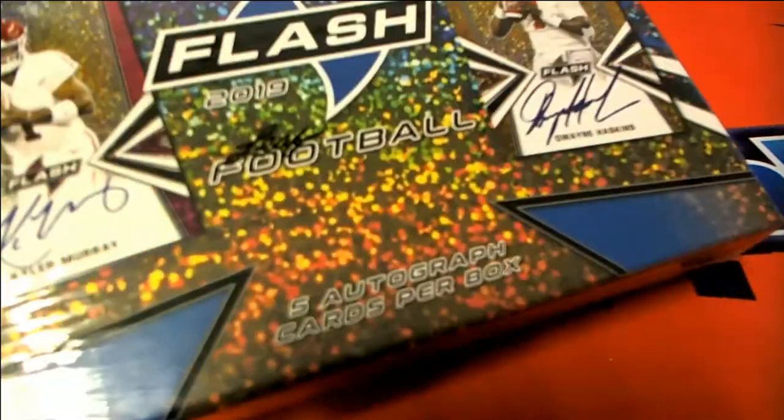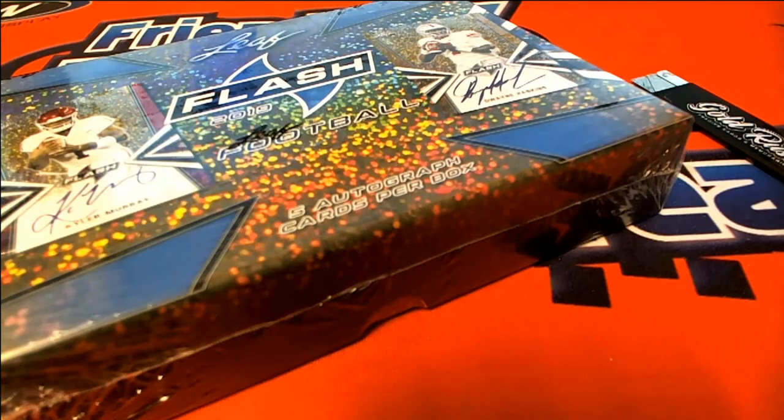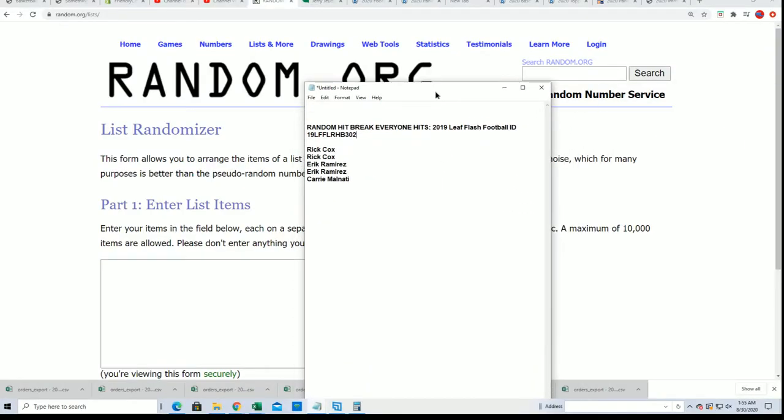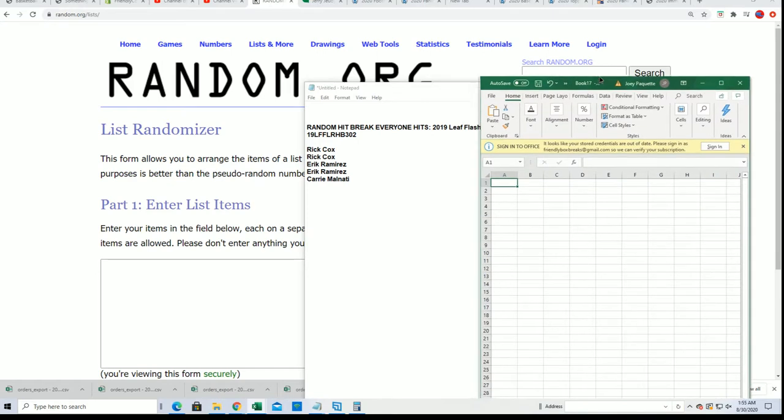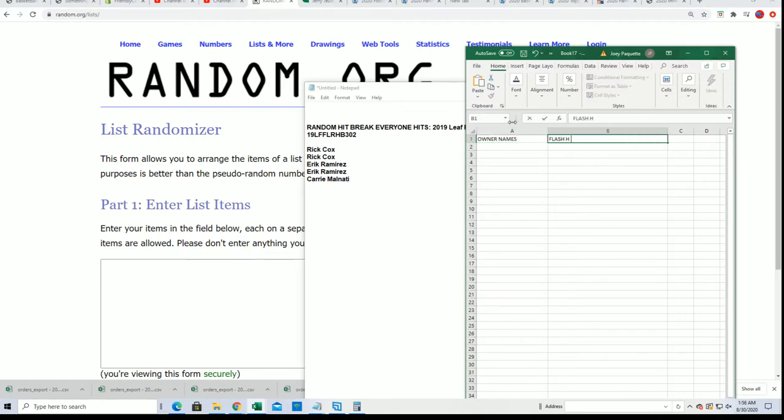This break is a bit backwards because we're going to open the box first. We're going to get to the randomizer after we look at all the hits. We're going to random between the others using a spreadsheet. Everyone in the break is going to get a hit, and we'll find out randomly which hit you get. We'll random the owner names seven times and the hits seven times, then stack them side by side — that's how you get your hit.